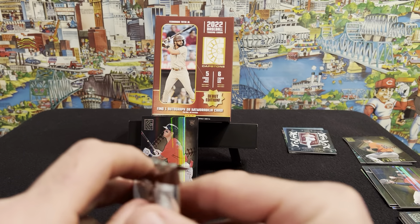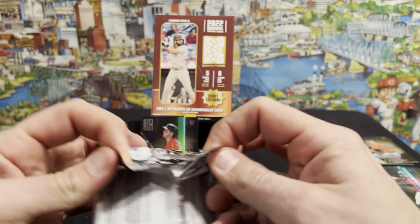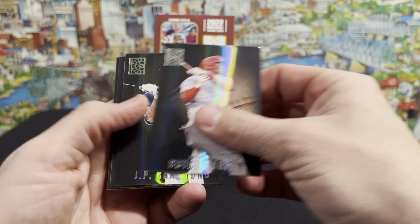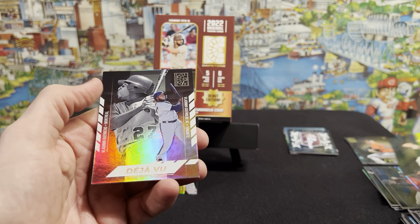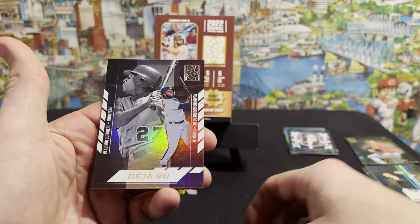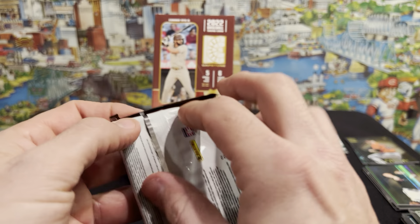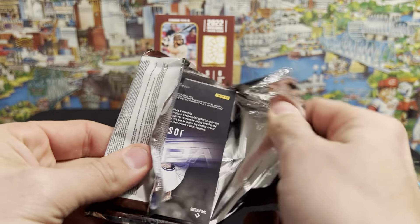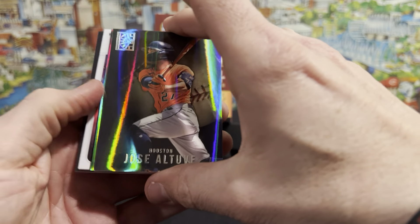On to pack number five — let's get some mojo in here. We haven't gotten our relic or our auto yet. Got Bryce Harper, J.P. Crawford, a Ryan Zimmerman, a blue Carlos Rodón, and a Deja Vu Vladimir Guerrero — junior and senior. That's a pretty neat card, especially if you're a Guerrero fan, which I am. That's pretty slick. We mixed it up perfectly so that the last pack, hopefully, contains the auto or mem card.